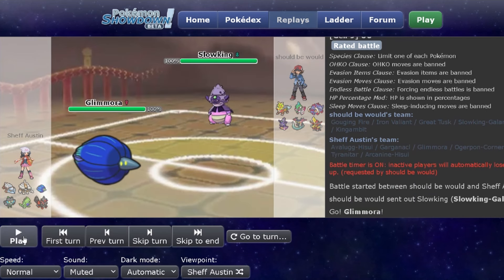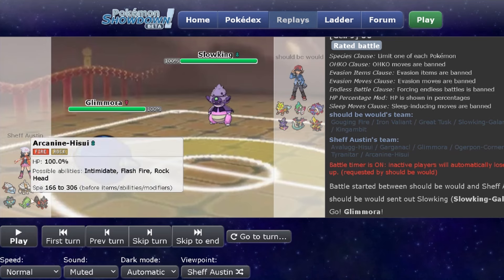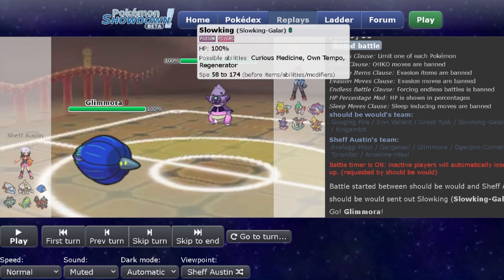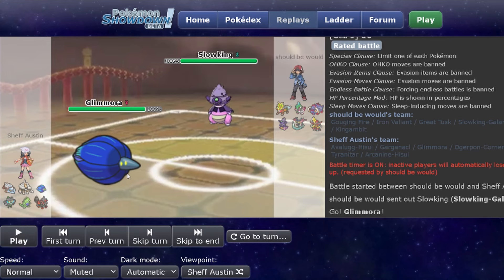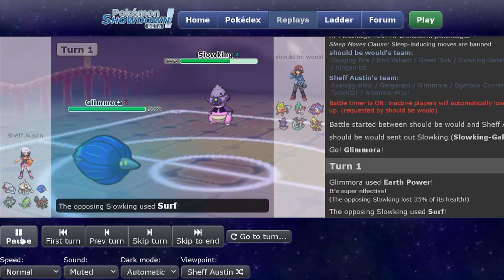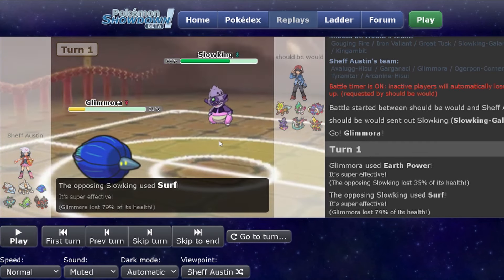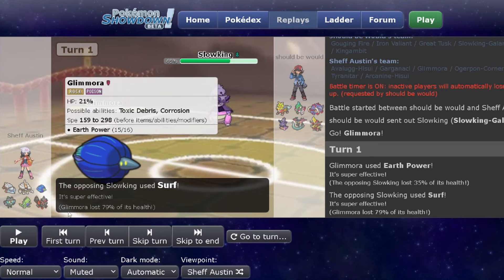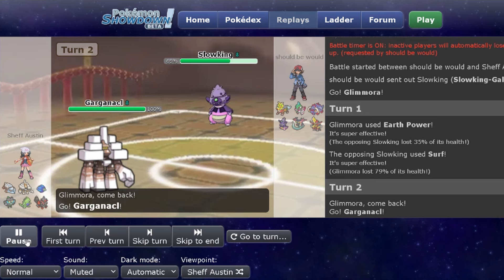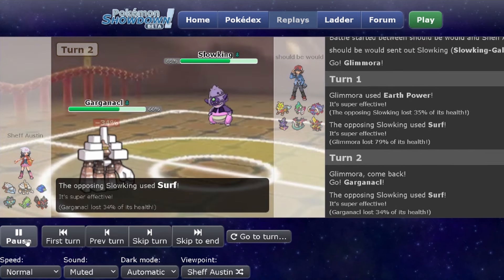It was either going to be Glimora or Tyranitar — those are the two more standard leads for this team. But they end up leading with Slowking, which was out of my expectation. So I decide to just hit it with a super effective Earth Power to see what it would do. I wasn't expecting it to do much since Slowking is a specially defensive Pokemon. It ended up using Surf, which didn't do all that much. Since it's deciding to attack me, I switch into Garganacle to start getting some Salt Cures off — I knew it could tank a Surf.